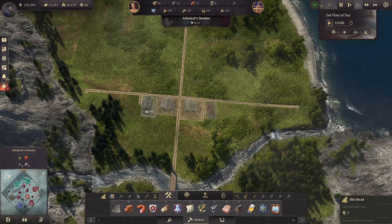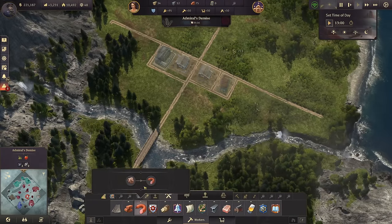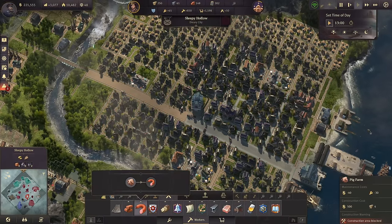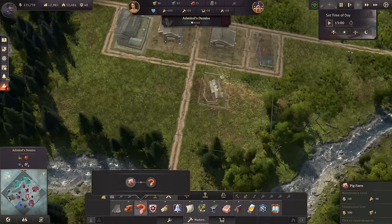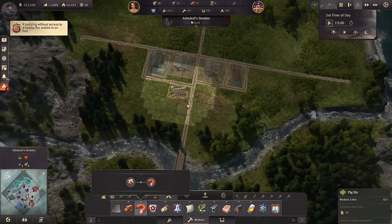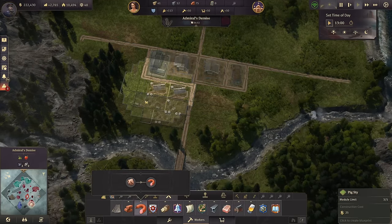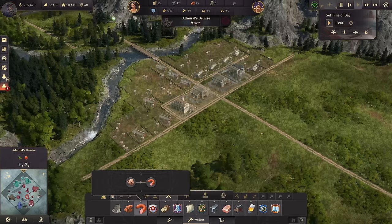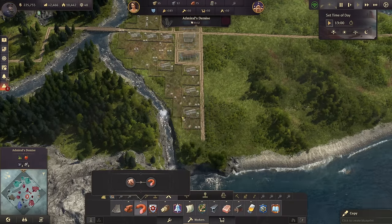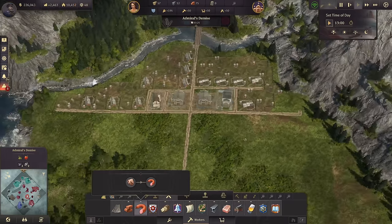Let's go ahead and get the warehouses in — two should be fine for now. Together with definitely a fire station and a police station. Those worker buildings really like to riot and I don't want any trouble. We have a total of six pig farms right now, which is already fulfilling the demand of my whole population. We probably want to go with 12 at least — with 12 we should be really safe. They require five fields in total, which is quite a lot. That's about 11 along the river, and there's another one we can add. Perfect — so we have 12 pig farms in total together with the warehouses at the center.